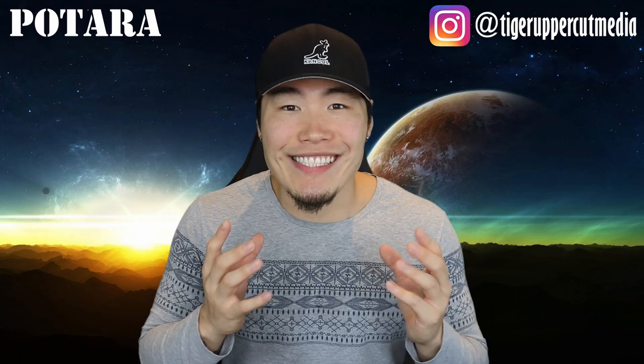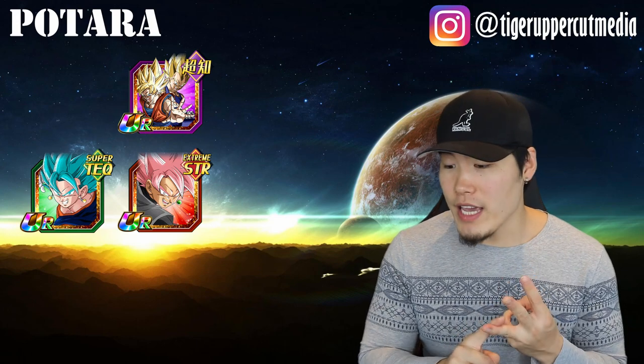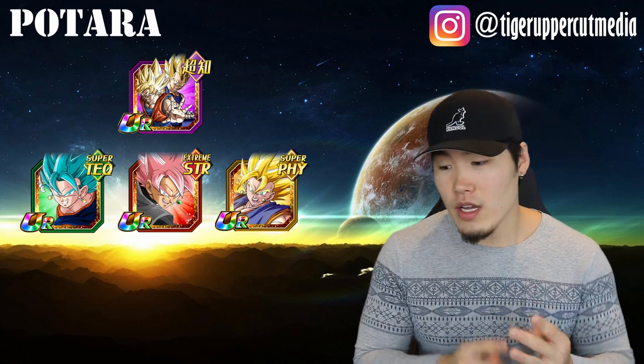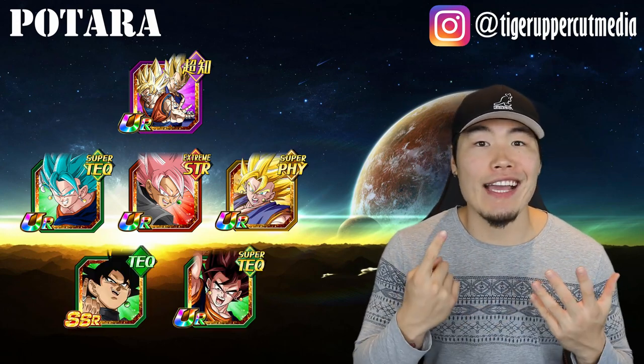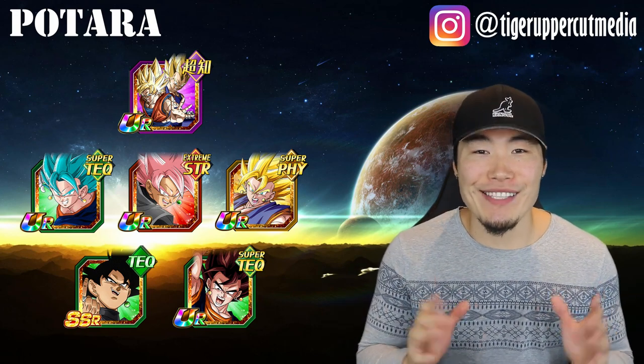Alright, let's jump right into it, starting with the optimal Batara team, which consists of LR Vegito as the leader, Tech Vegito Blue, Strength Rose A, Physical Super Vegito, LR Goku Black, and Tech Vegito. I don't think LR Vegito needs any explanation for why he's on the team.